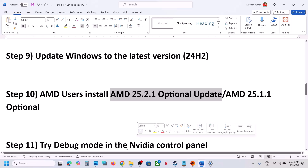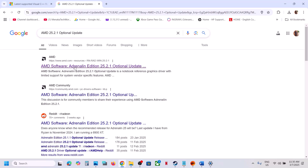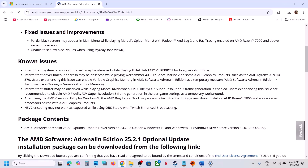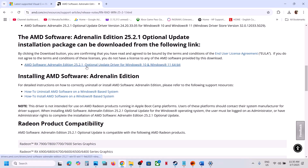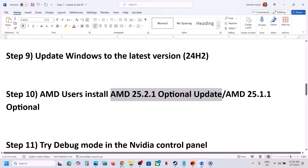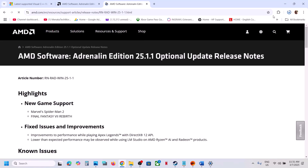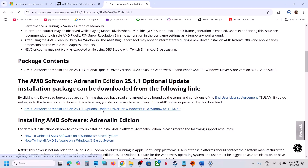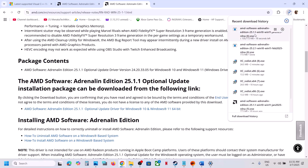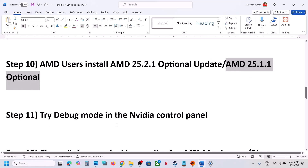The next step is for AMD users: install the AMD optional update. Search in Google for 'AMD 25.2.1 optional update,' go to the AMD website only, scroll down to find the AMD optional update, click on it, download and run the exe, restart your computer, and launch the game. If that doesn't work, also try the AMD 25.1.1 optional update — search for it, go to AMD website, download it, install it, restart your computer, and launch the game.